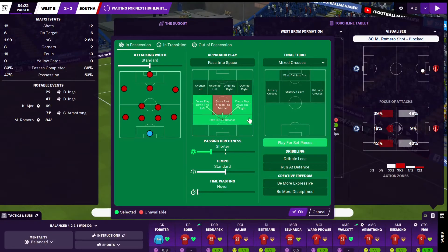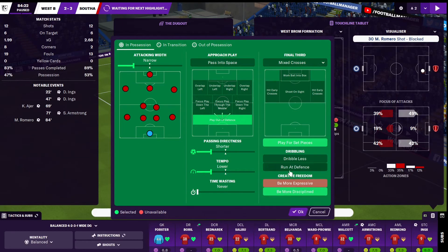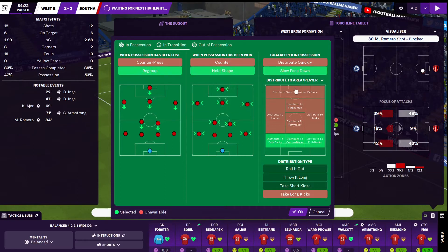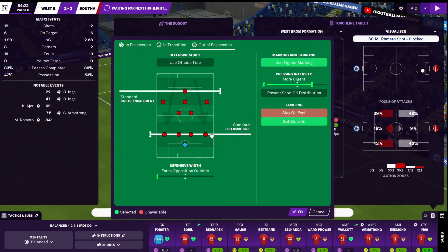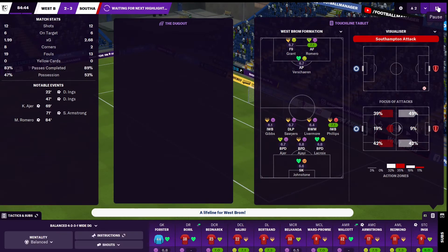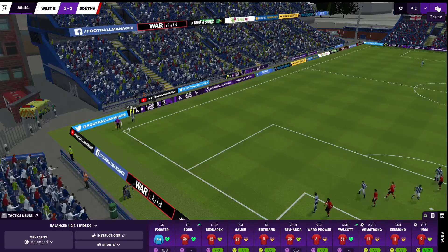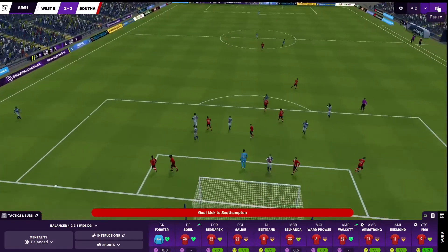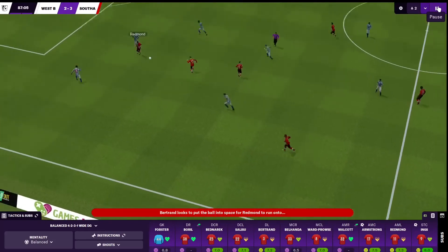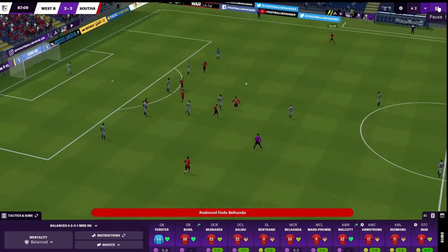I'm going to take off the overlap and just want them to slow the tempo down a bit. We're going to play a bit narrower, keep it a bit tighter, be more disciplined. We're going to regroup, look to hold our shape and slow the pace down. I'm just going to drop a little deeper as well — I'm not going to switch from balanced down to defensive or cautious, as I often find that doesn't work. Nearly an equalizer there for West Brom. Maybe we can sneak something here to put it beyond doubt.